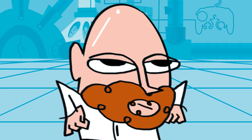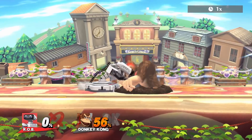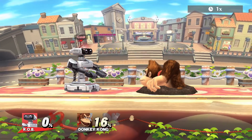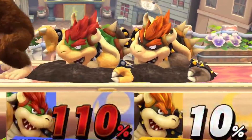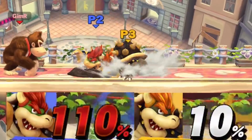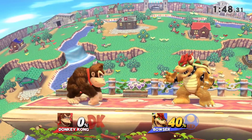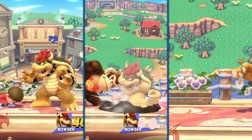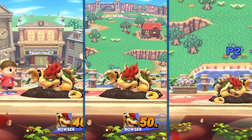Before I go into why Rob's new down throw is so good, I need to explain how grounding works. When you hit a grounded opponent, they take normal damage, which makes it a good way to build percent. After a while they'll eventually pop out — the higher the percent, the longer it takes someone to pop out. The attack someone gets hit with also determines their base grounded time. For example, DK's side B, Villager's down smash, and Zero Suit Samus' down B all have different base grounding values.